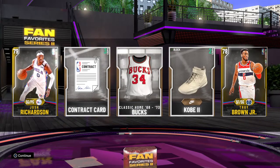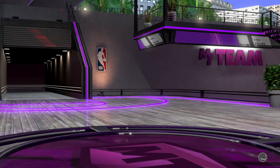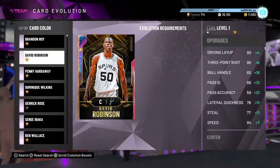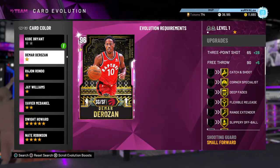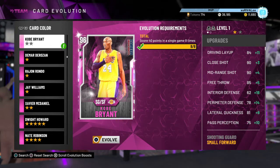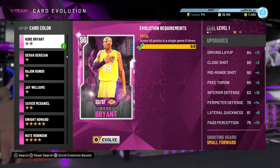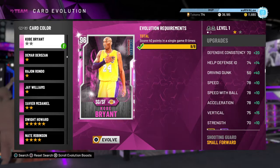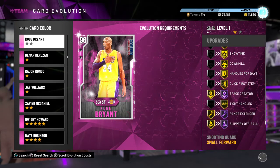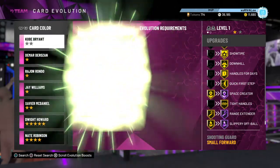Yeah, a bunch of winners here. So for the first upgrade for the Career Highlights, it was eight games scoring 40 points. So we'll take a look on the right-hand side for the upgrades. Let's evaluate this and see what it's really going to take to get it to Opal.